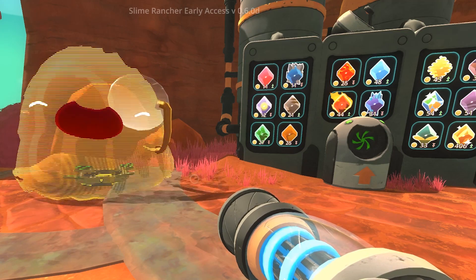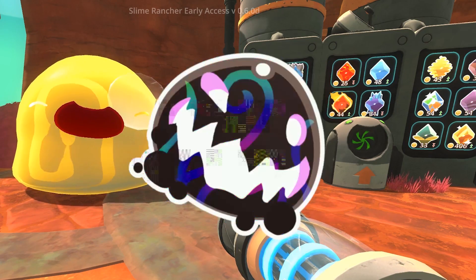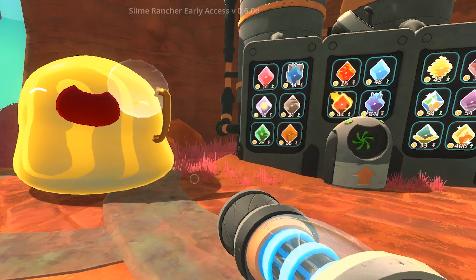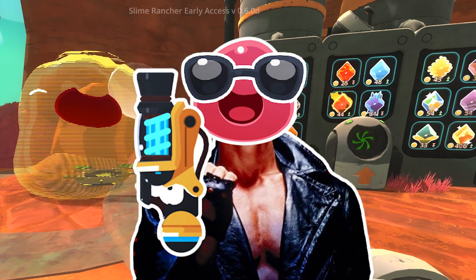But you'll need to be careful! If a slime eats a third type of plort, they'll transform into a tar! A dangerous slime that floats around the far, far range eating all other slimes in its path. In that case, you'll have to call in the tarminator to take those tars down!